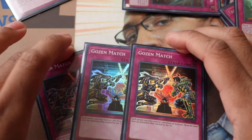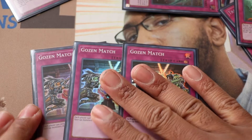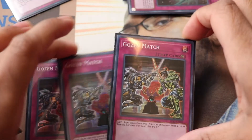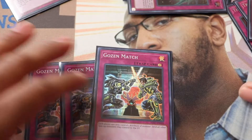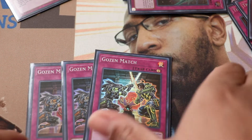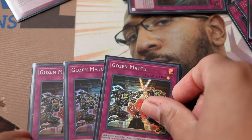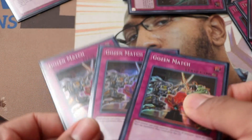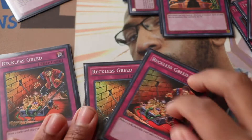Gozen Match overperforms — so good. Every time I opened it I won. Rivalry isn't that good right now, but Gozen Match stops Sky Striker on their standby phase. You see them add Raye, flip this, and they cry because they can't do anything — they have to summon Raye and that's it. It also stops Thunder Dragons from going from dark into light. So good.